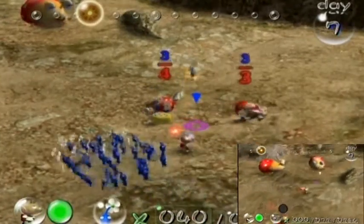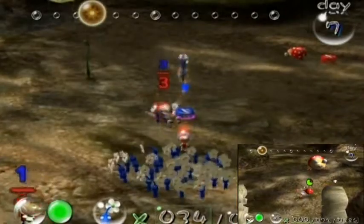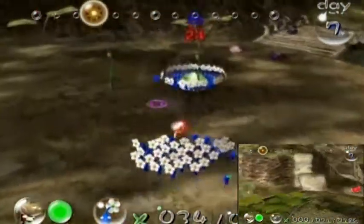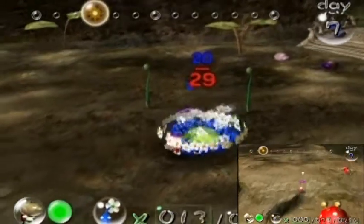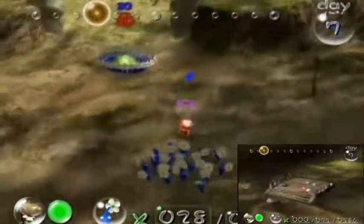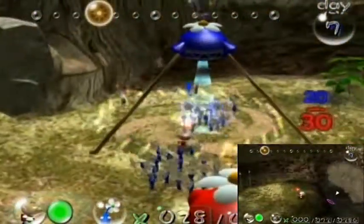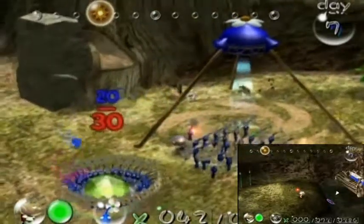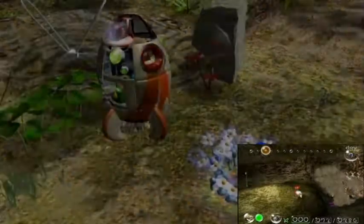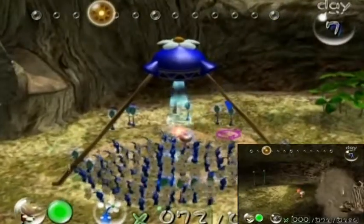Since I still have enough Pikmin, I could go get all the Dwarf Bulborbs I killed off earlier and bring them back. I can't believe I finally remember their name - the Dwarf Bulborb, kind of a hard name to say. The first ship part is already going back to the landing site. Next step is to take the Blue Pikmin, have them tear down that water wall, then move the box and enter the Snaggret's nesting area - the place with the evil birds with the bodies of a snake.